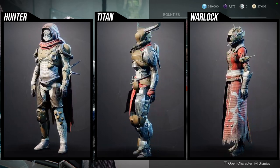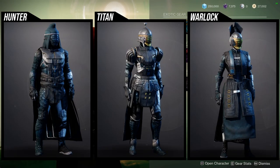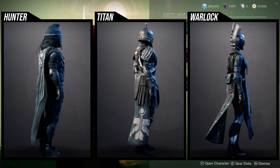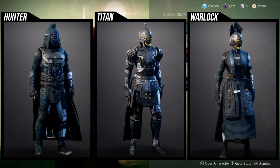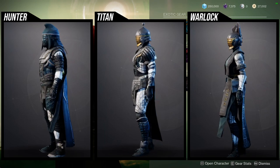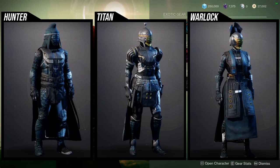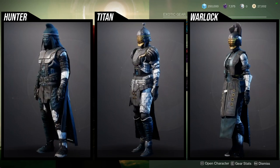As for Xur, he's on Watcher's Grave on Nessus, currently selling the Season of the Chosen armor set. I'd be the first to tell you it's probably one of the weakest sets in the game — Season of the Worthy is pretty bad too, but Season of the Chosen is some of the worst armor overall. That being said, I'd still recommend it because you might never know when a piece from that set completes a look. I always have the mantra: it's better to have it and not need it than to need it and not have it. If you have the legendary shards to burn, definitely pick it all up.